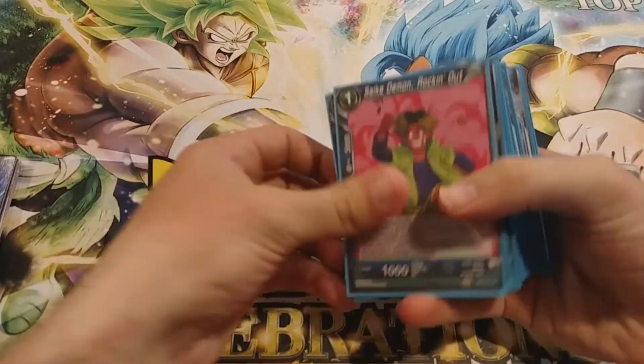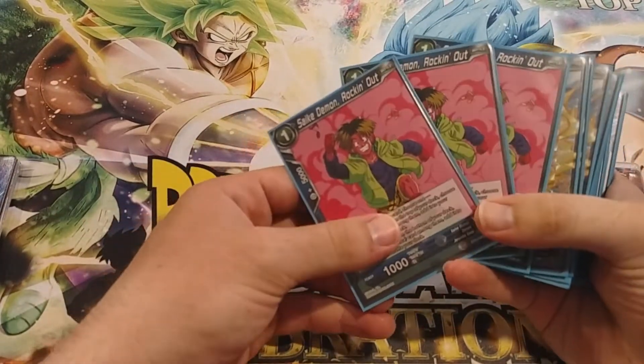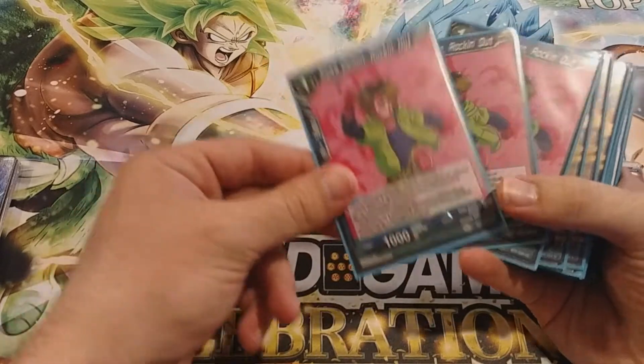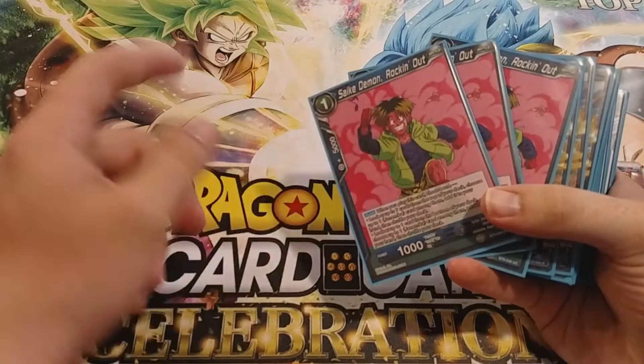I'll go through the more specifics of the deck. Obvious choice here — Psyche Demon. I run it at three, because realistically all they are are searchers. Late game you actually never want to see this card, maybe if you want to pull off a Childish play. But for the most part, these are just early game.